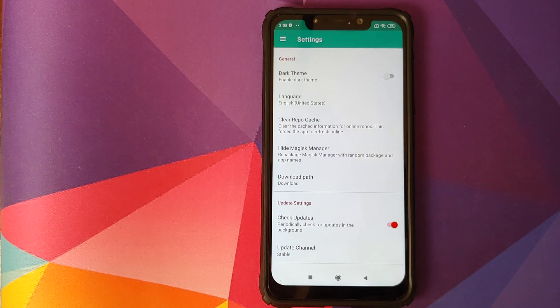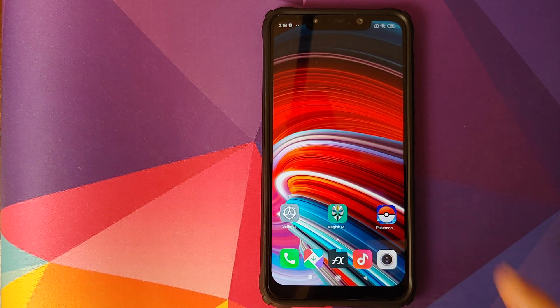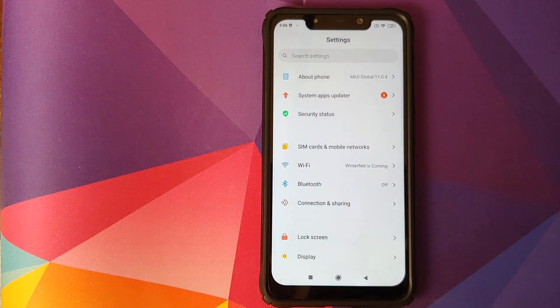The next thing we need to do is select the option which says 'Hide Magisk Manager', which is going to repackage Magisk Manager with another name and give a random name to the APK. We're doing this because games like Pokémon GO and Fortnite scan your device for app names and package names, and if they find the name Magisk they kick you out of the game.